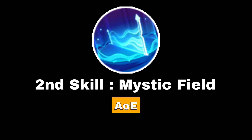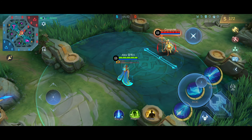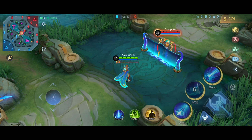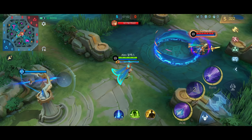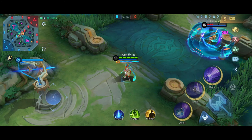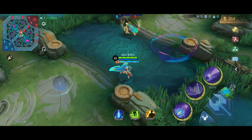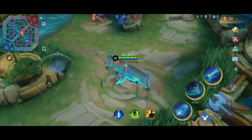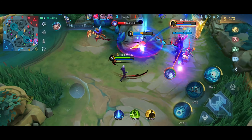With his second skill, Xavier conjures a mystic barrier that lasts for 5 seconds. Enemies that contact the barrier take 125 magic damage and are slowed by 50%. If you hit the barrier with your other skills, it expands into a mystic field for 3 seconds, dealing 300 magic damage and immobilizing enemies for 1.2 seconds. Running through his second skill also increases your movement speed by 50% for a few seconds. This skill can hit multiple enemies at once, but make sure to aim properly as it is very easy to miss.